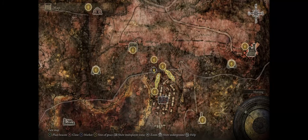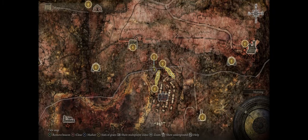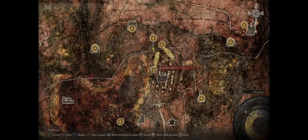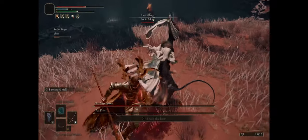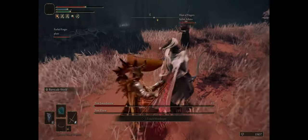For the mid game, one of my preferred bosses to farm the arcs is right here in the town of Sellia in the Caelid region. Beyond these doors, the Nox Swordstress and Priestess — they are very simple to defeat and have no cutscenes.